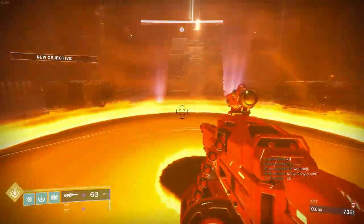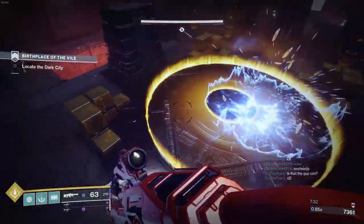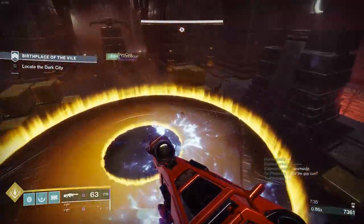Run the strike like normal, clearing the first room's set of adds. In the next room, there will be a plate that will spawn the adds you will need to complete the Jack of All Trades Triumph. Step on the plate, group up the Screebs, and throw your grenade.